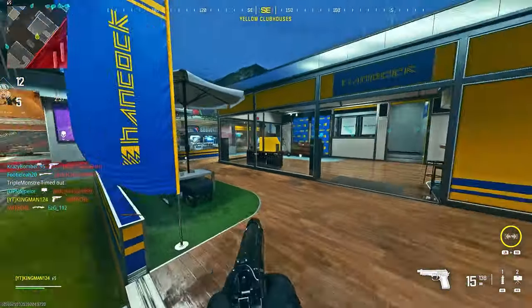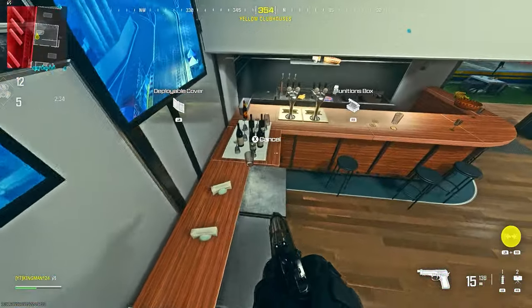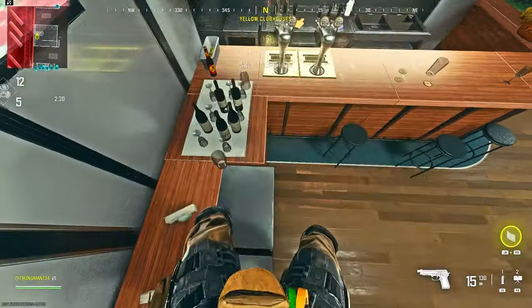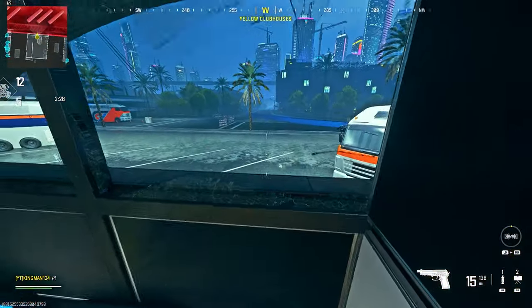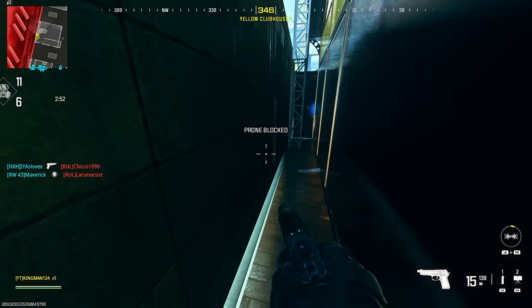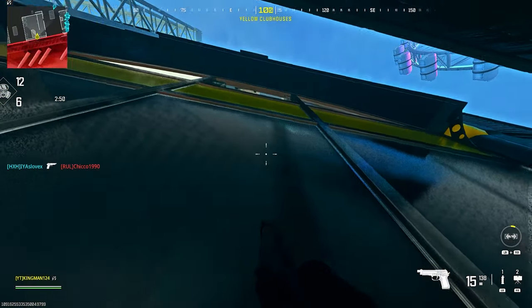For the first spot, we're on Crown Raceway. You want to make sure you have a barricade. Once you get it, place it exactly where I do on this wooden part of the bar. Then you want to run, dolphin dive, and go through this window — make sure it's smashed. Once you dolphin dive through, you can drop down and you're in this cool area.